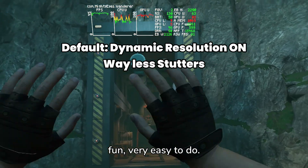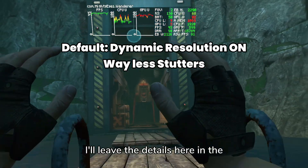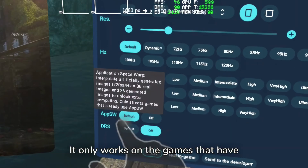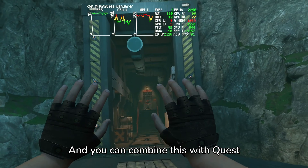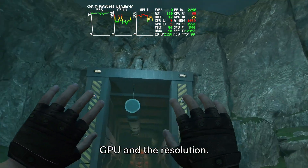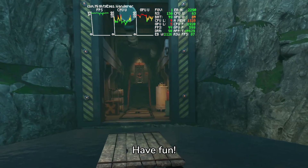Super good, super fun, very easy to do. I'll leave the details here in the back so you can see exactly what they do. Please note, this does not work on every game — it only works on games that have these features turned on by the developers. You can combine this with Quest Games Optimizer to improve your performance, like taking up the CPU, the GPU, and the resolution. Have fun!